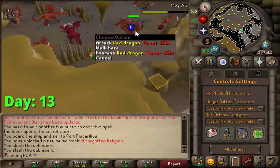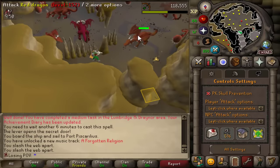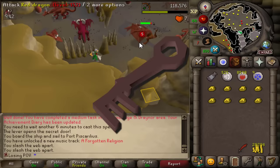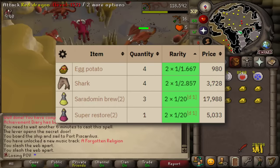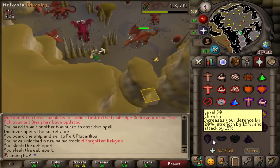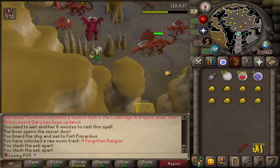We are right here in the Forthos Dungeon killing red dragons. We get two things from these dragons: grubby keys for our potential supplies for the final fight against Framed, and we get dragon bones for the piety and chivalry grind. This way we kill two birds with one stone.